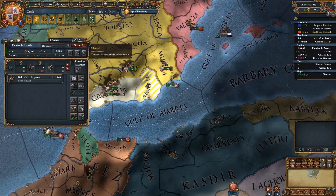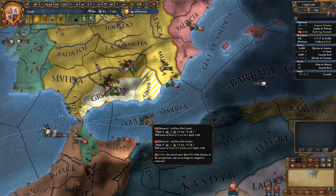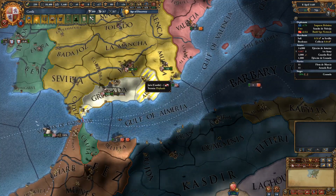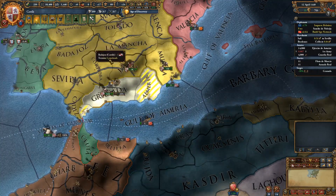We can detach some more troops from that stack to take even less attrition. That would be nice. We do have a wall breach, which is going to be very good for us.